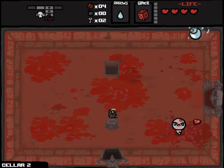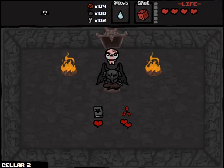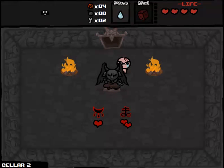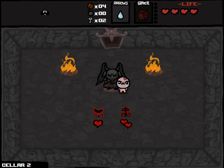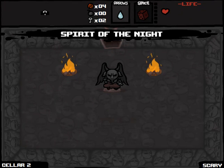I think we got a good chance here of getting a deal with the Devil — we performed well on this floor. Deal with the Devil! Okay, let's see what we got. The Mark and Necronomicon are Book of Belial — reroll both of those. Instead we'll take both Brimstone and Spirit of the Night.